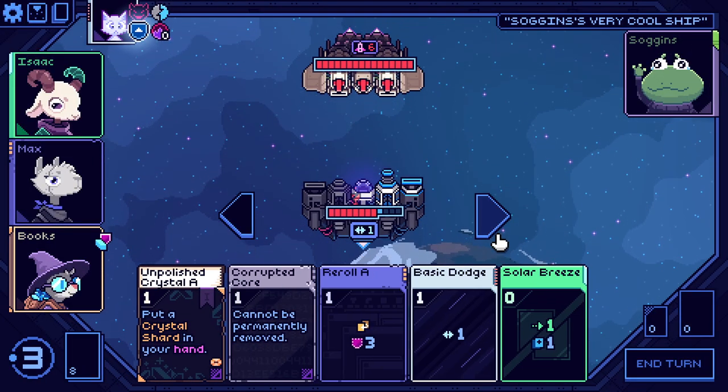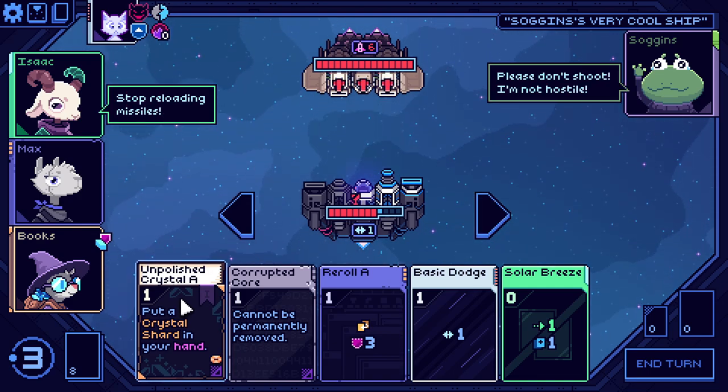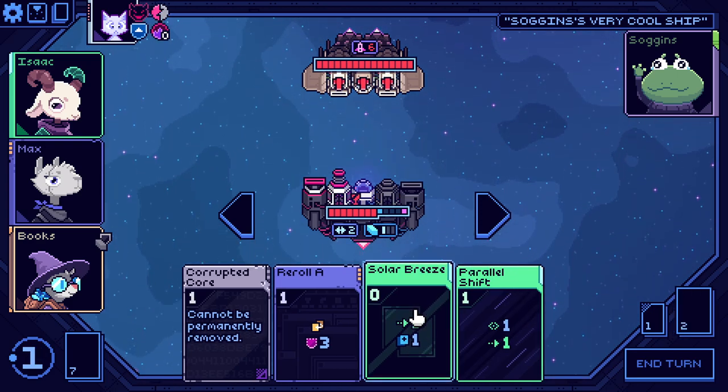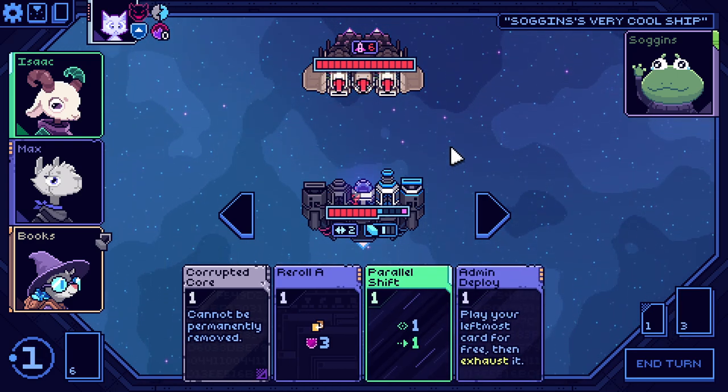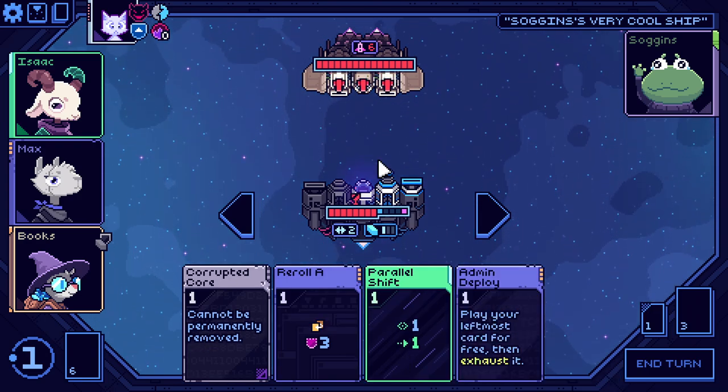We'll get a random artifact here. Actually, we can get missiles, which maybe makes more thematic sense. Let's get a shard out of the way, get a dodge because that's important, draw a card. I can either get rid of this for the future or get a drone shift for the future — let's get rid of this.